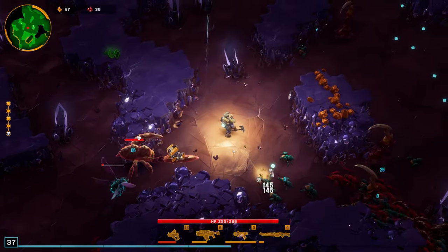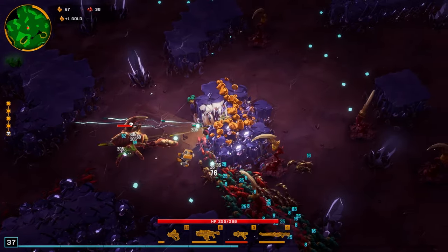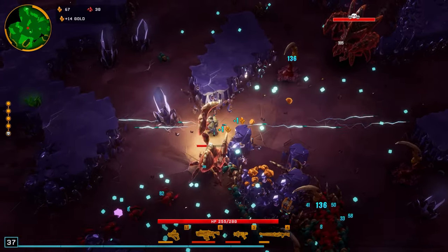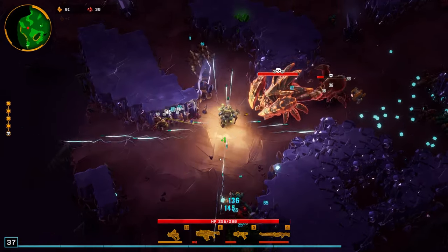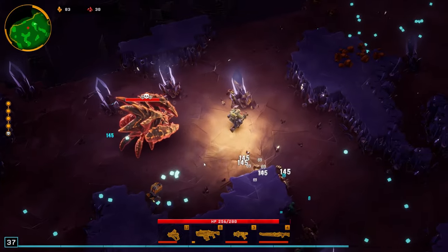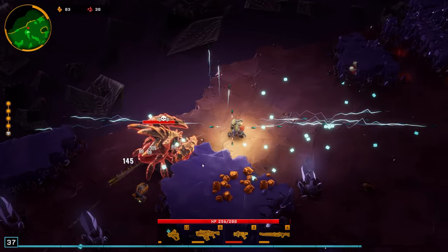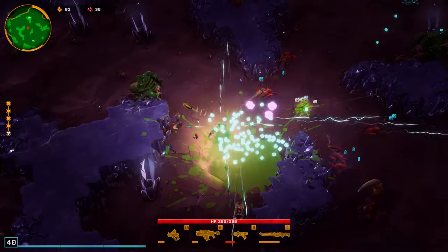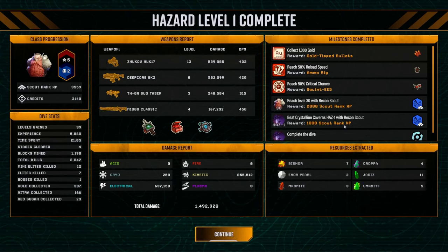Now it says to kill the Dreadnought, but the Dreadnought is going to be after us along with the elite Slasher. Oh there's the Dreadnought right there - he's going to get me! As long as we can continue to dodge him and just chip away at him then we'll be just fine. Okay, this time was super easy!